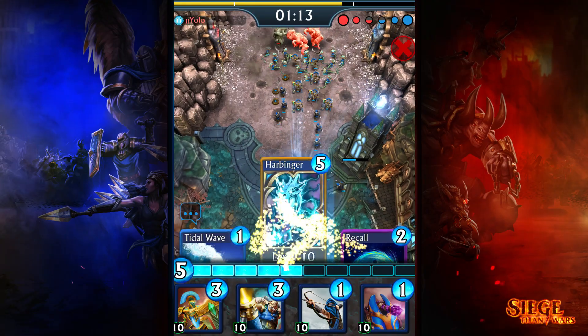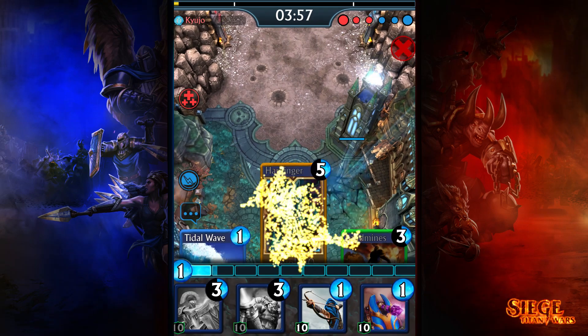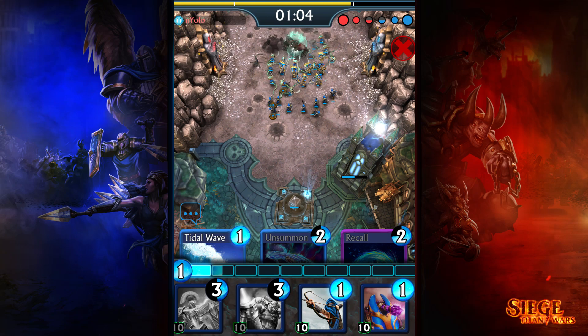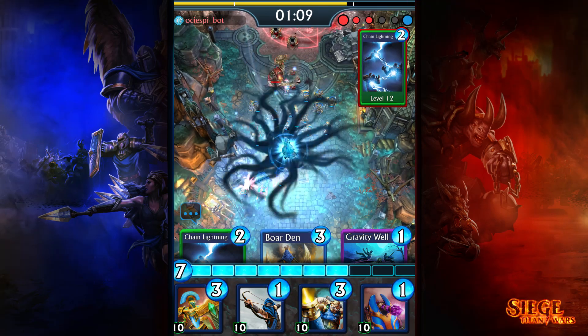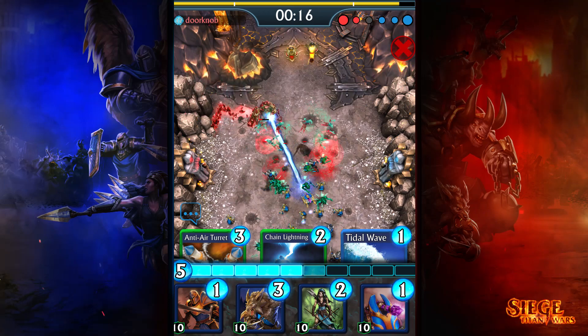Playing the Harbinger card will place an Obelisk structure that is the Ritualist Summoning Nexus for the terrifying Harbinger Titan. The Obelisk will absorb the souls of fallen enemies from anywhere on the battlefield. Gather enough souls and the Titan will be unleashed into the world. But watch out — the enemy can destroy the Obelisk before that happens and your efforts will be in vain.